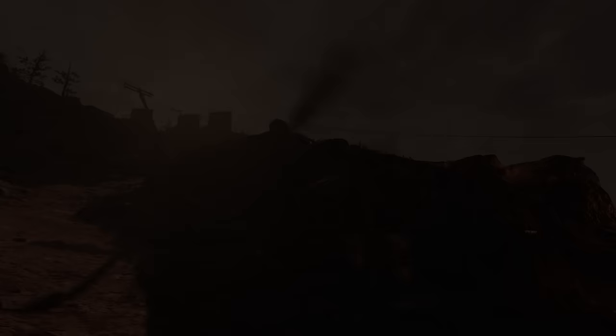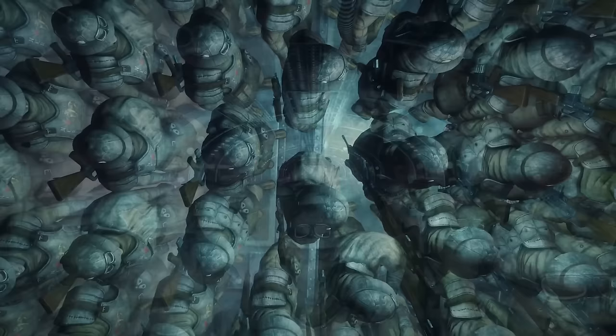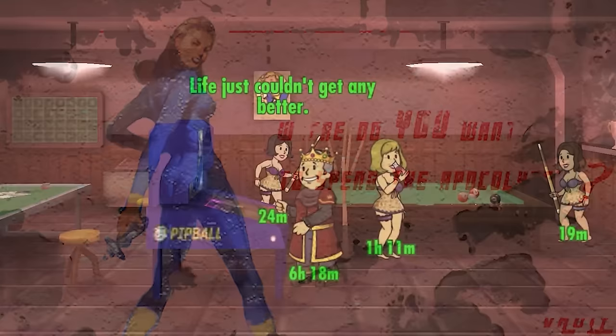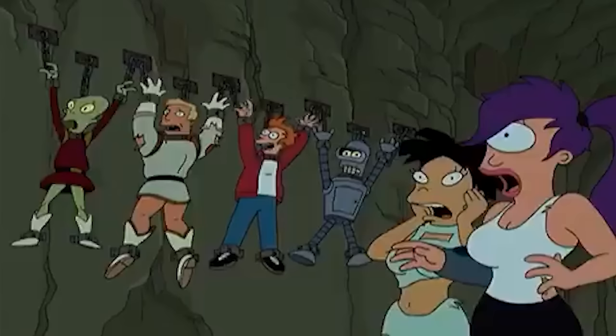Vaults 68 and 69 are unknown in location but well-discussed. They had opposite versions of the same experiment: Vault 68 had 1,000 dwellers with 999 men and one lone woman, while Vault 69 had 999 women and one lone man. While the idea may seem appealing at first, being the only one of your sex among hundreds of the other would be extremely daunting. Both the lone woman and lone man would face an incredibly difficult existence if tasked with continuing civilization.